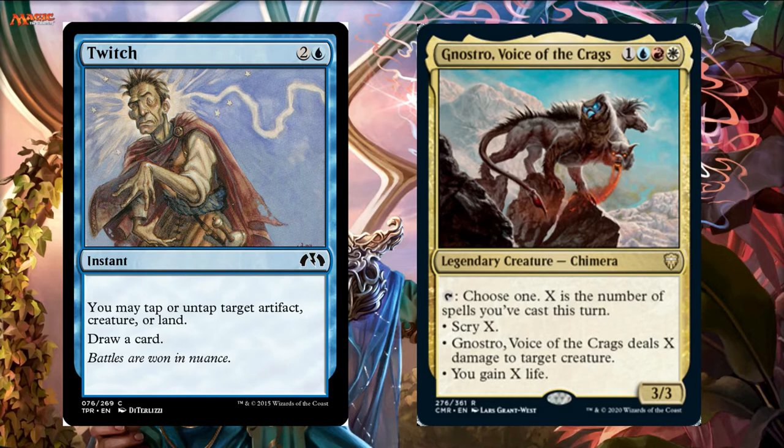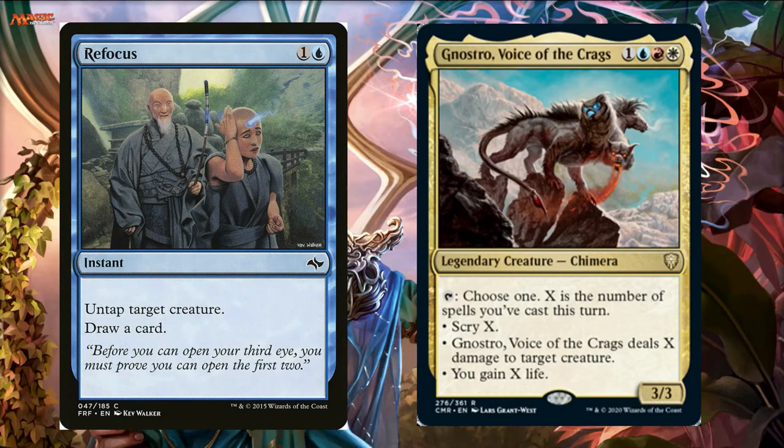Nostro untaps. Now I can cast another spell — let's say Refocus. I looked up all the cards that do this sort of effect. I cast Refocus, tap Nostro in response because I'm going to be untapping him anyway. Now I've cast two spells, so I get to scry two or deal two damage. This is the route I want to go — rather than scry ten, I want scry one and deal two damage and gain three life. Then he untaps again, I draw another card.